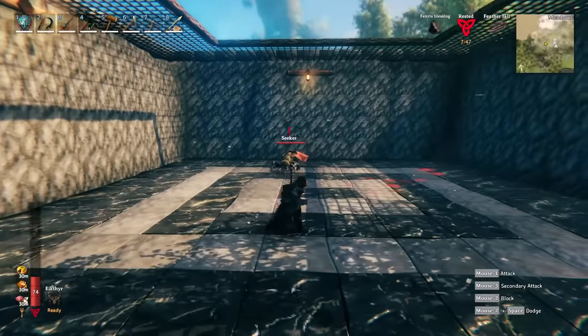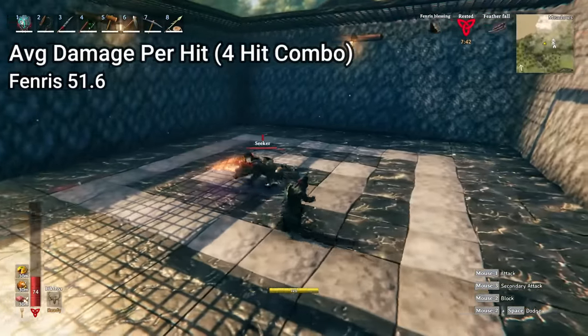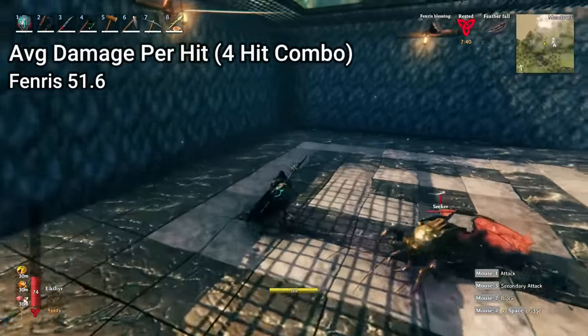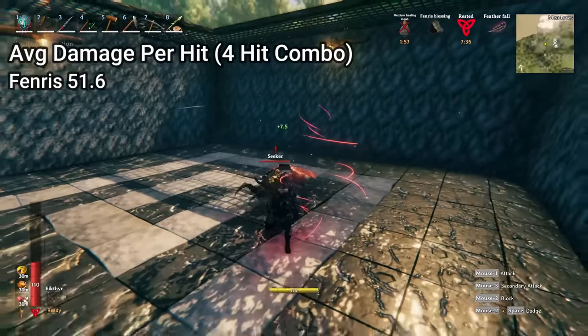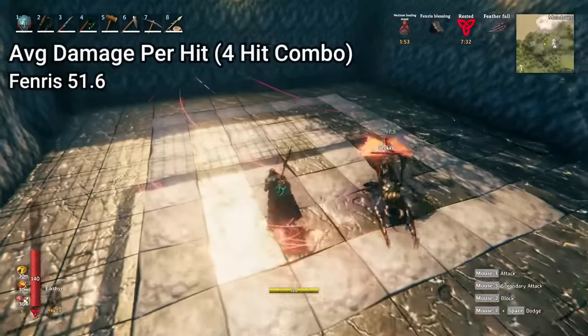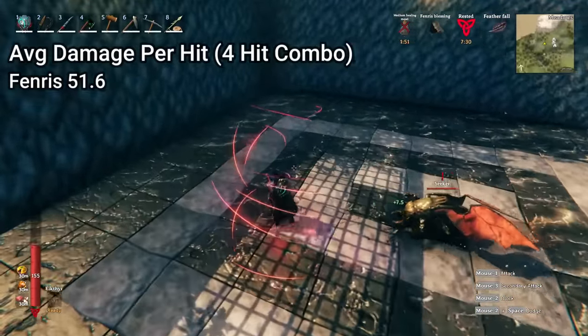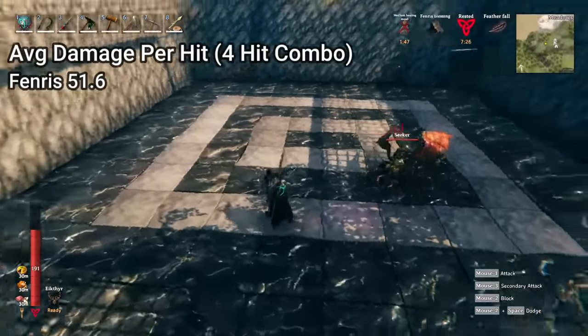In the top left corner I'm going to put the average damage per hit for this four-hit combo. The reason I don't recommend Fenris is because of how delicate you are. If you've been paying attention, this Seeker is just absolutely destroying me — I can't even take one full rotation without worrying about death. I'm also using three health foods and have still almost been staggered, and if you're surrounded by these guys getting staggered would be a death sentence.